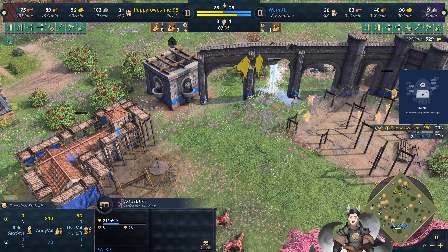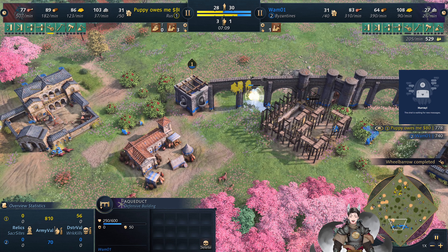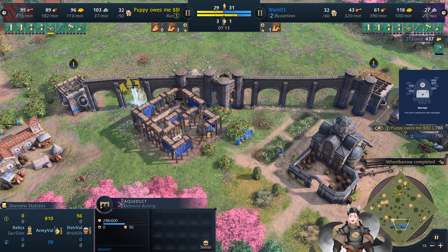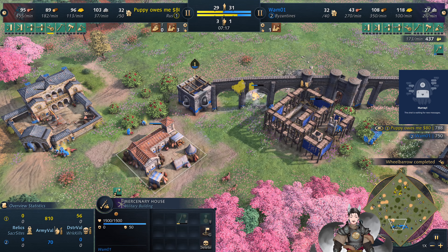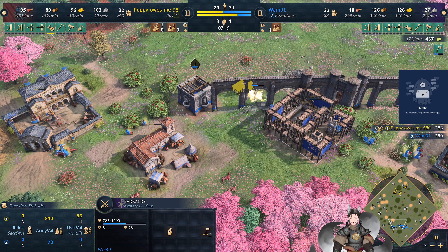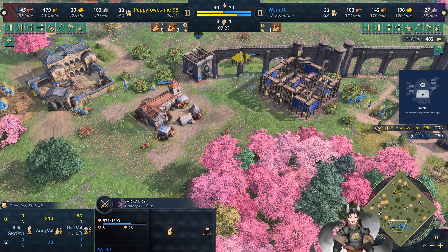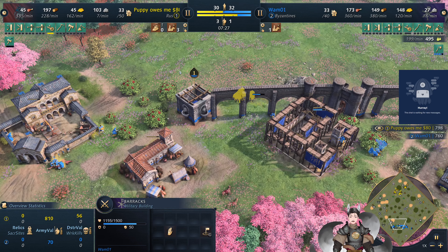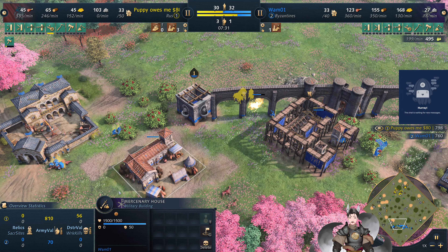I've really never seen the Aqueduct actually under fire, and I really like the fact that it actually leaks water like that. Even though the water has no original source, the Aqueducts are designed to go from high ground to low ground in a sort of direction — it's basically a canal, but rather than digging into the ground, you build up the path.